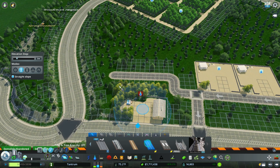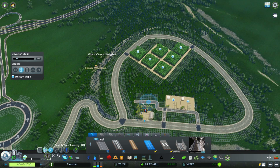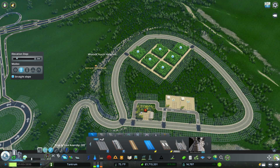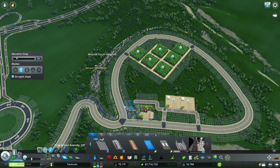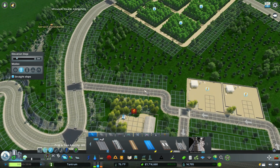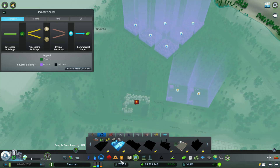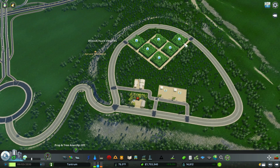If you have too many intersections with stoplights near the forest industry, that will back up traffic — and forest industry creates enough traffic as it is. I make a road straight across with a good enough gap so everything will be okay traffic-wise, and I'll mess with the traffic lights on top of that. With the sawmill added, we basically have everything set up for the forest industry.